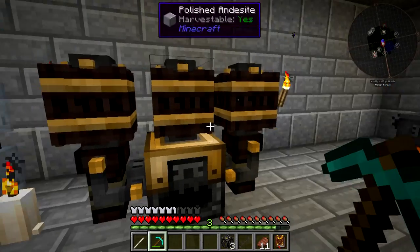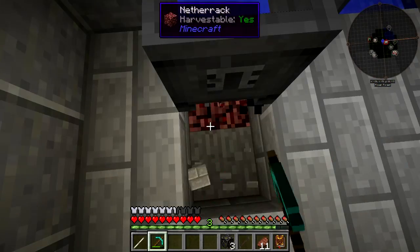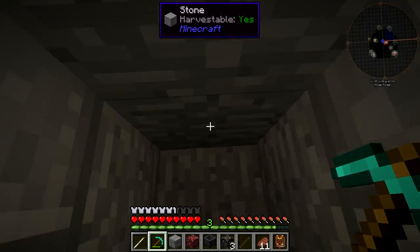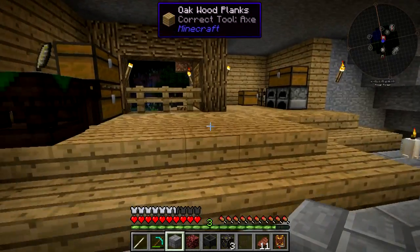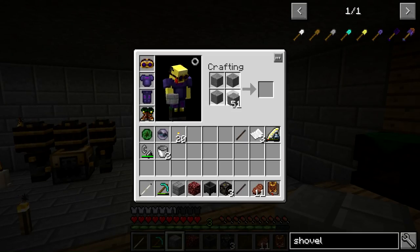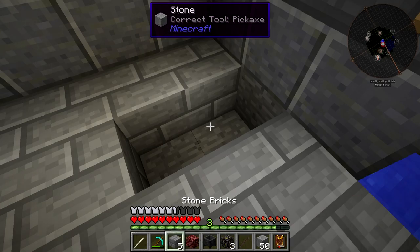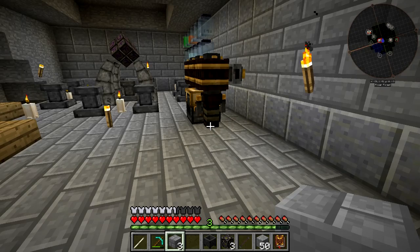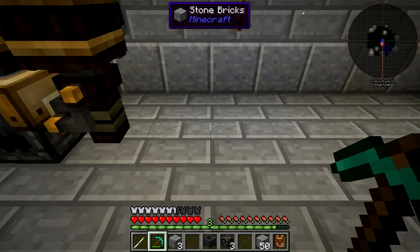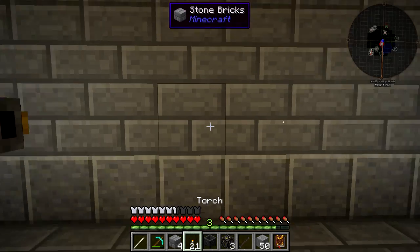I did move the Essentia Smeltary over one just to give us a little bit more room. I'm going to come down here and break this and fill in the area - I don't have any regular stone on me so I need to grab that. I'm going to fill the whole thing in because it would just annoy me even though I couldn't see it. The setup is only going to take up a one-by-three space, so we can put it pretty much right here. We will have to move the torch, but other than that it should be fine.